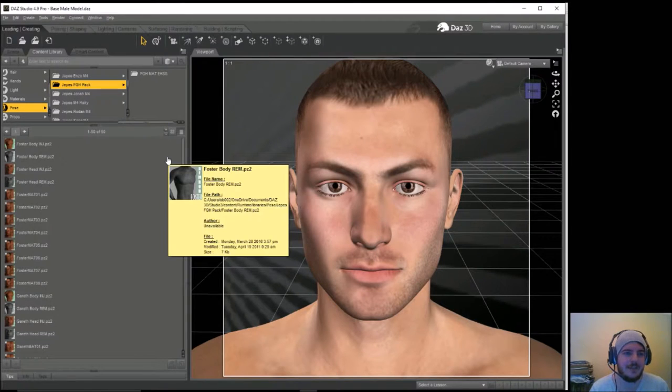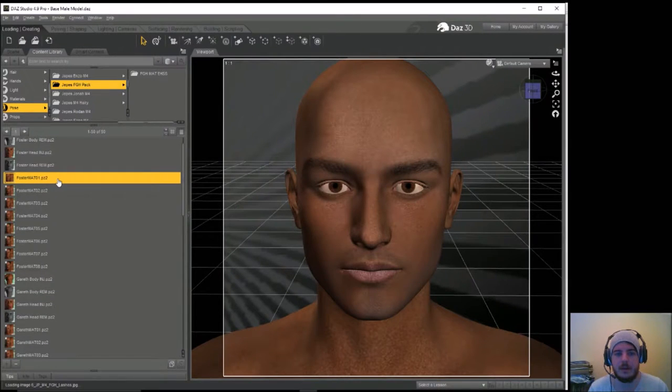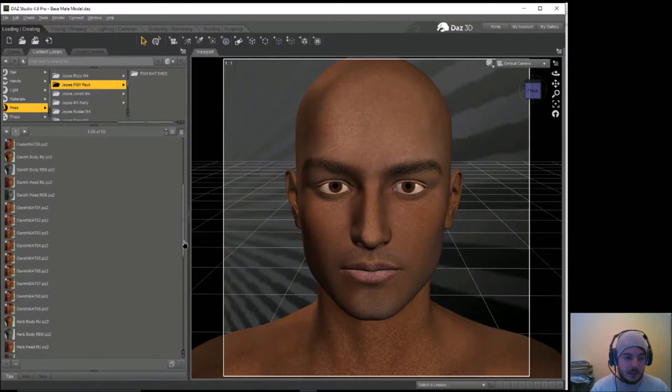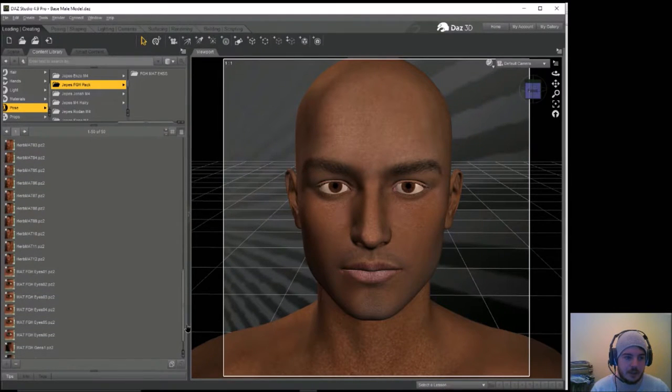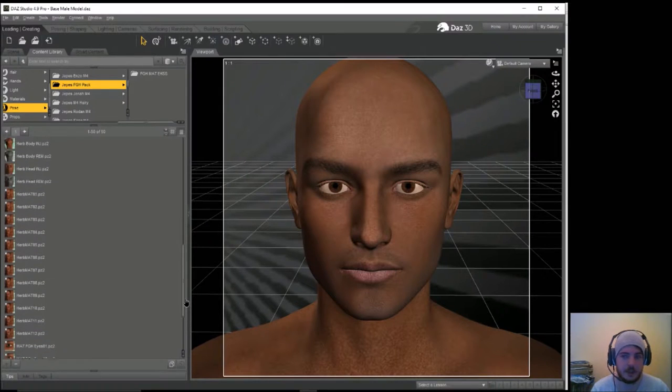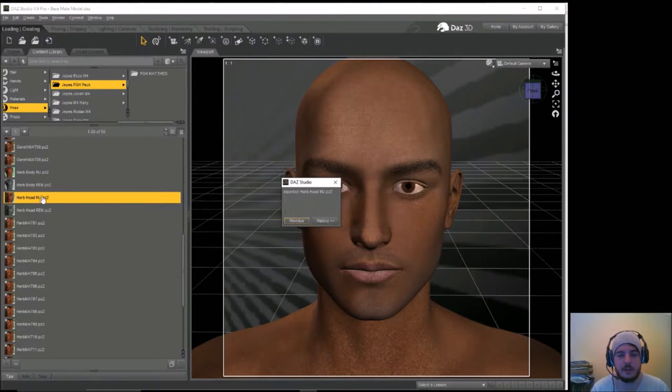For anyone looking to pick up tips, it's a few morphs but pretty much all using the same mat to create a black character — it's just got different morphs for him to look different ways. We've got the Foster head inject morph, Gareth, and there's about two others. One of them looks very much like Will Smith — I think it's Herb. So there are three morphs.